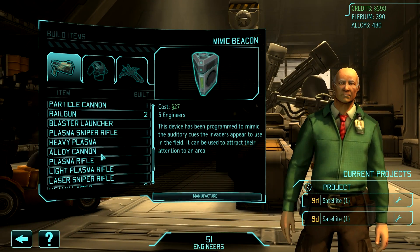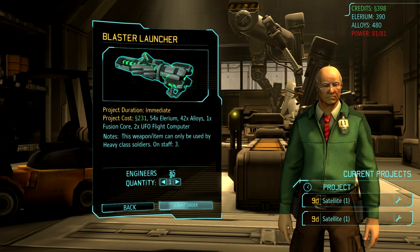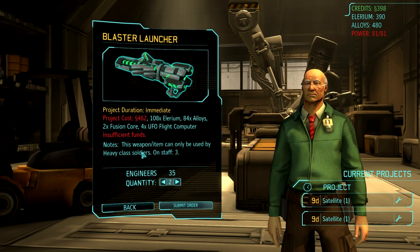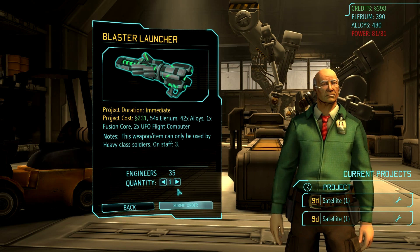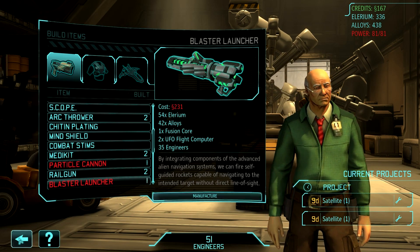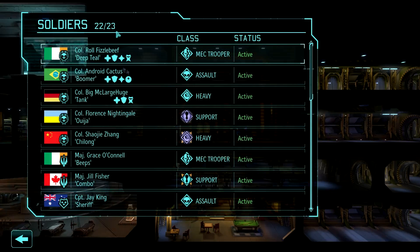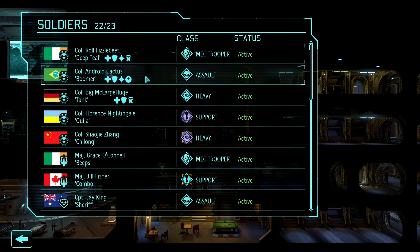Let's build an item here. Where is the blaster launcher? It's 231 credits — it's expensive. It's just funds? Really, it's just funds. Well, if it's just funds, we should be able to make it happen then. So we'll build one of those. That'll be done instantly. Do we even need to build two? What does my squad look like? Fizzle Beef? Yes. Android Cactus? Yes.